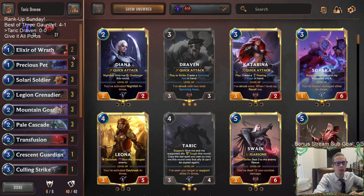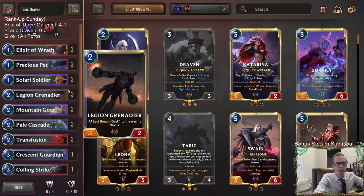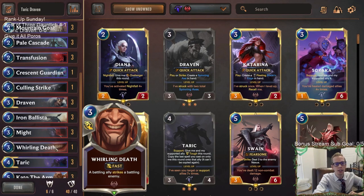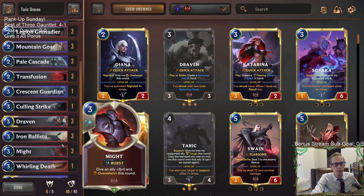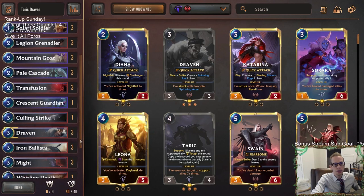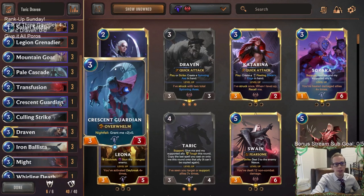Besides that, we're going to trim the two Legion Saboteurs that were the one-drops. Maybe eight one-drops is a little too much — frequently the games that we lose we draw a bunch of one-drops in the late game. So we're going to try cutting the two Legion Saboteurs, and instead we're going to get a Whirling Death in here and try this card out, because it's a pretty fantastic card especially with Overwhelm units. It works great with Draven and everything.